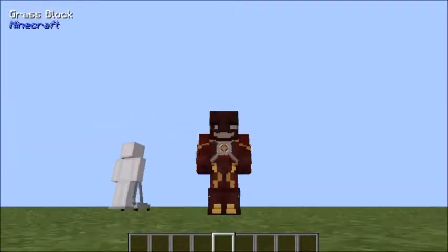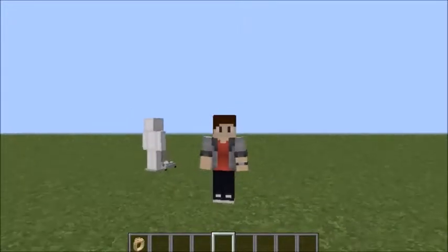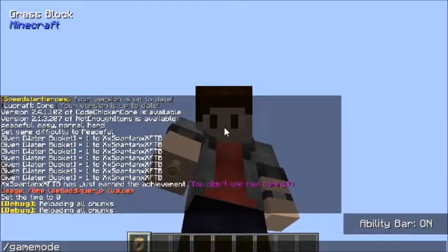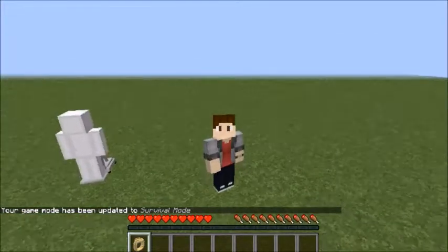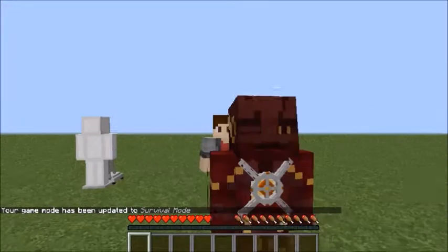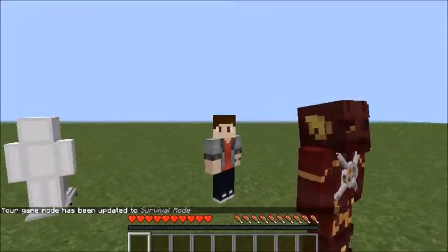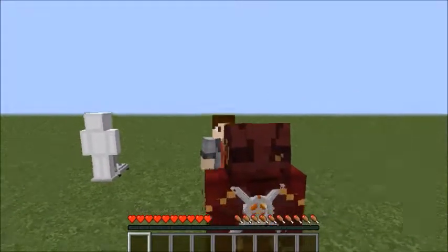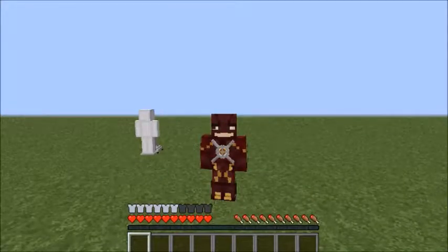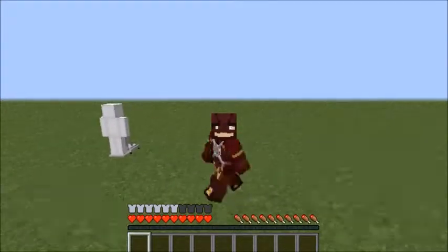You guys are wondering what the suit upgrade was for — well, when you press M, it's now in a suit. Let me go ahead and go into survival. Watch this — you lose the ring, but the suit comes out. That is dope! And then you guys can just do this — boom — and it equips on. That's so awesome!